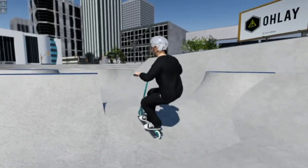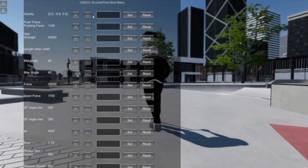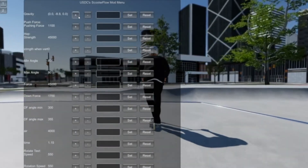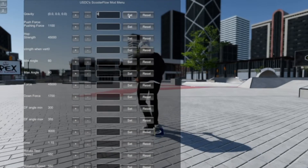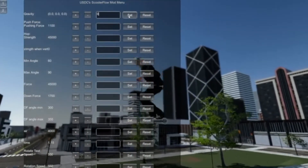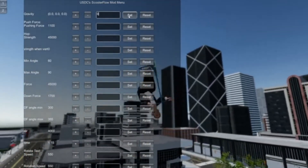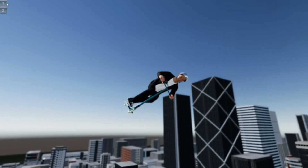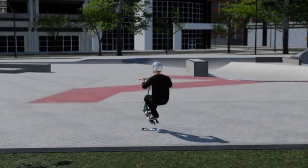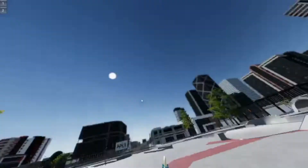Nothing good, but it'll do. So with this mod menu, as you can see here, we've got gravity which we can increase or decrease. I'm gonna ride around in zero gravity for a second just to show you guys what that's like. Oh my god — I don't think I'm gonna come down. And oh no, I can't stop. All right, so we have the gravity on zero and as you can see I just start floating.